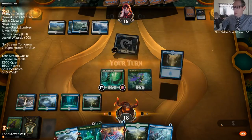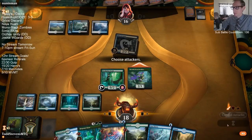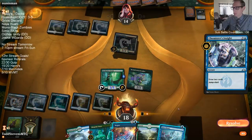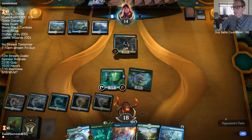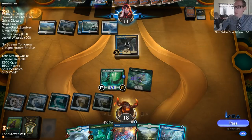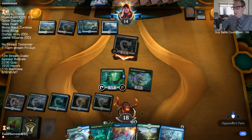They know about the Negate in hand. I don't have the mana to cast Biogenic Ooze and have Negate back up yet. I did the Incubation Druid while they were tapped out so that it can add triple blue here for Negate and Dive Down. If I just wait till their end step to activate Druid, they could then use whatever removal spell and I won't have the mana for Negate. The safest is to do that right when they're tapped out.